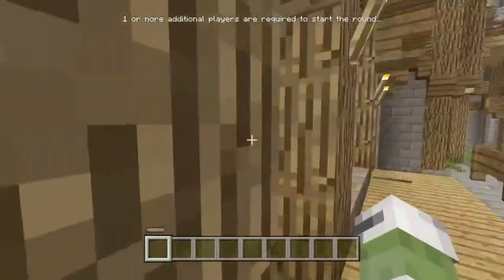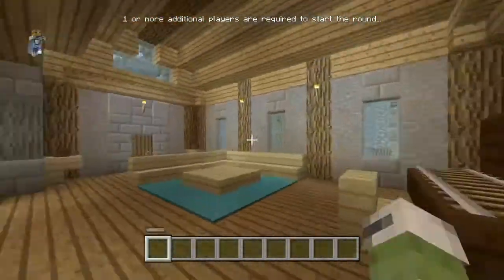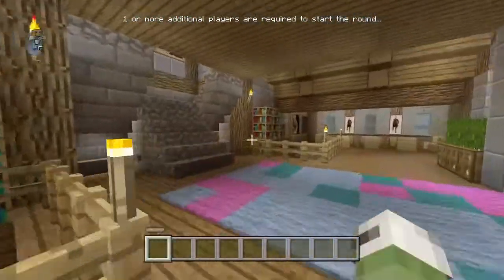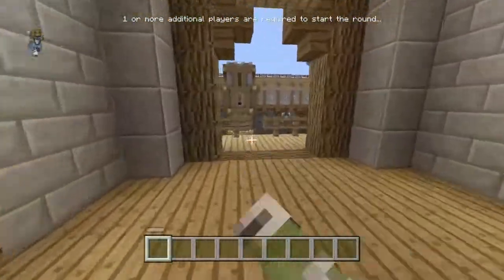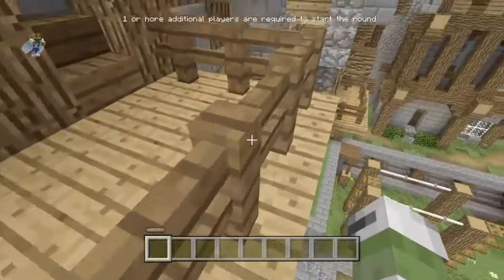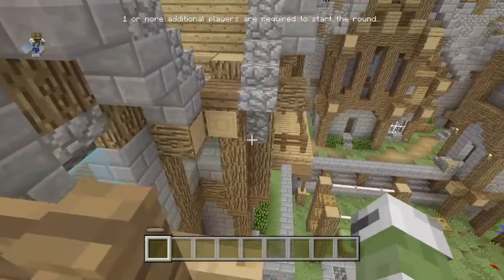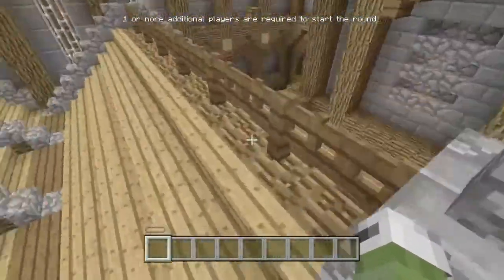Just run out here, go over and in here, and get to the top as I'm doing. Get all the way up here, then go out here, then crouch and go around here. You may not get this first time, but you want to run and get onto this roof.